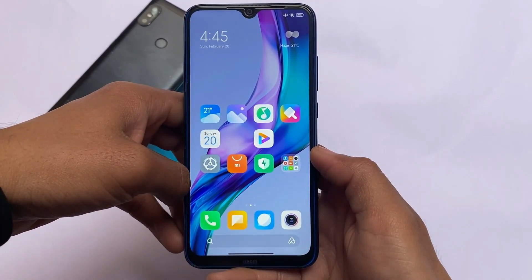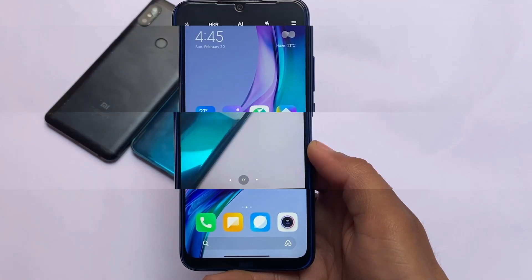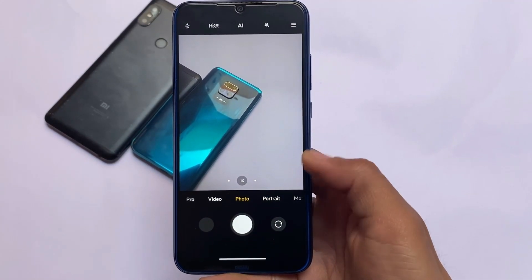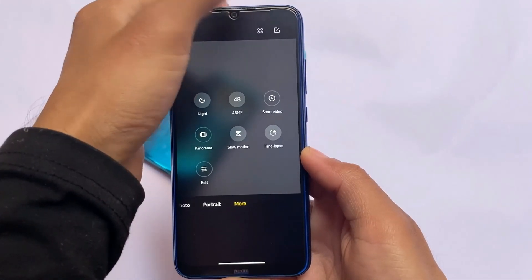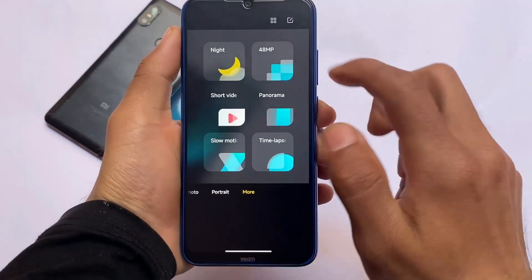One thing to keep in mind: this is based on pure China beta, not Xiaomi.eu. Being based on China beta means all the Chinese apps are of course available. Now let's talk about the camera — I didn't get any issues even though it's a ported ROM. Camera and everything is working fine. If you have any issues, make sure to comment below and I'll try to help.